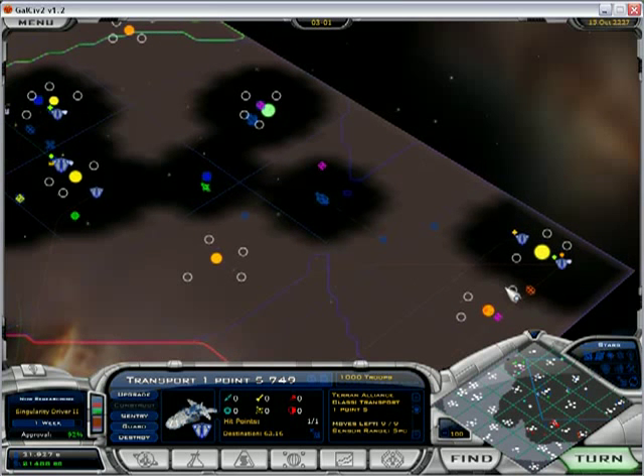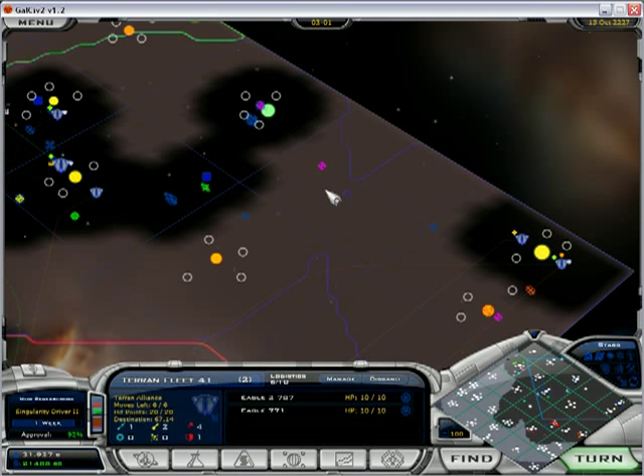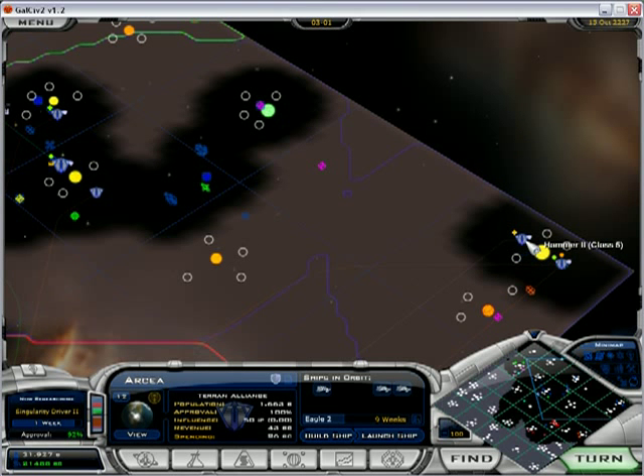I'm just going to take all my ships and move them around a bit. Send the transport back to Earth to load up the population there. A lot of my colonies aren't defended at all, so now would probably be a good time to rectify that a little bit. The eagle ships are primarily offensive ships.